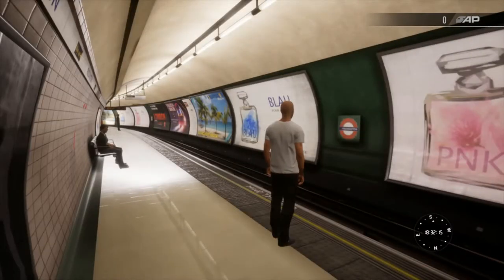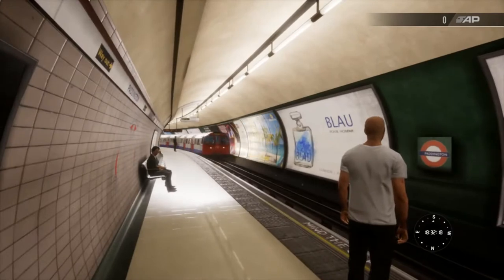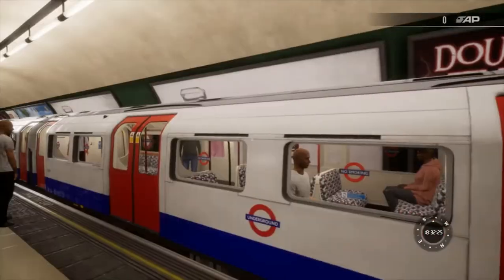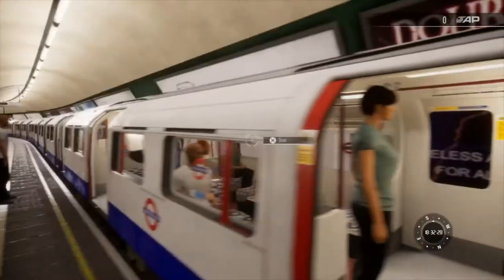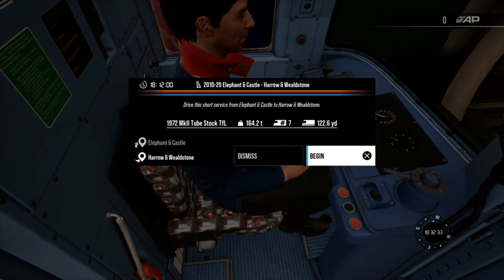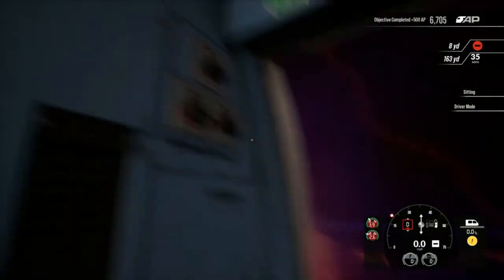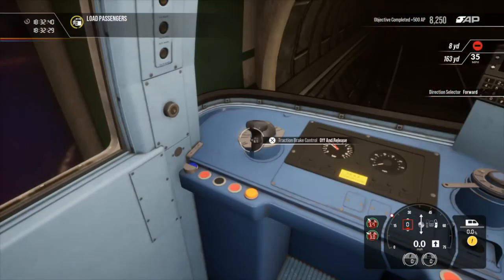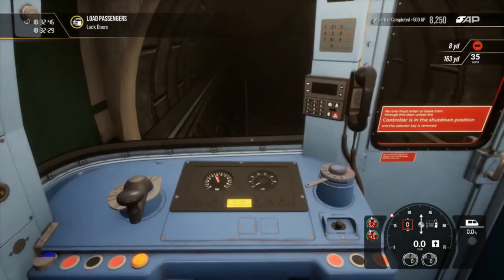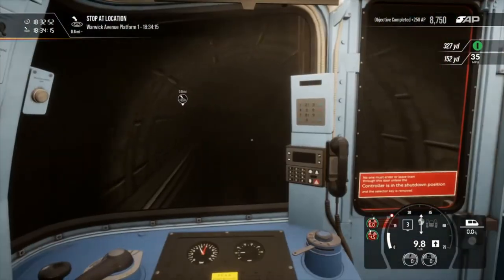Here it is - hello, 1972 stock, stop. Off I go, on I go, and into the cab. I'll take over from here. Let's drive this short service to Harrow and Wealdstone, but obviously we'll be stopping at Wembley Central of course. I need to set up the entire train - let's shut the doors. Everything's set up. Let's go, next stop Warwick Avenue.